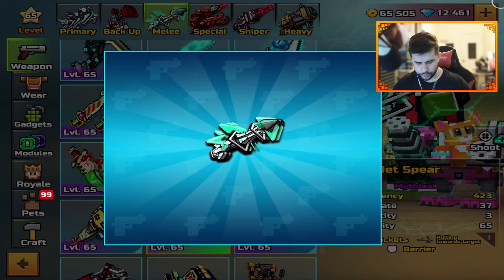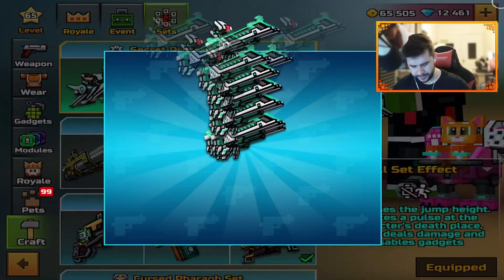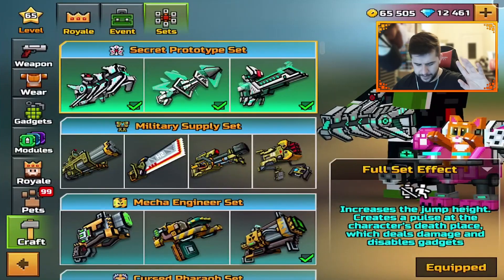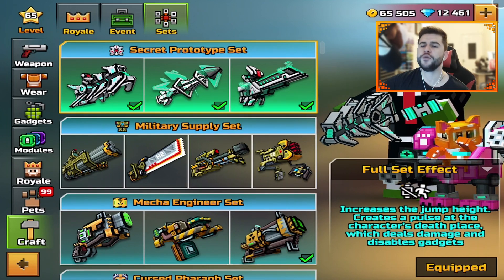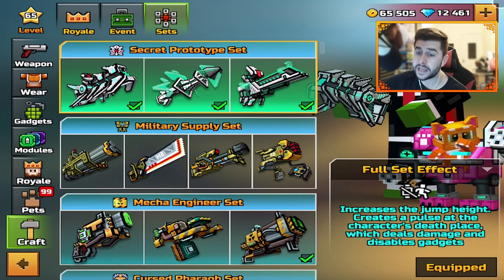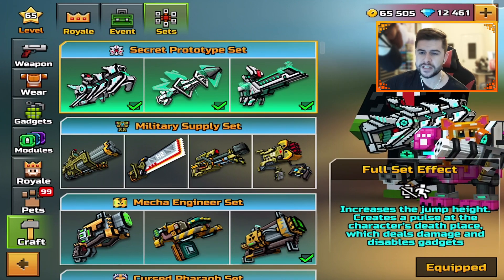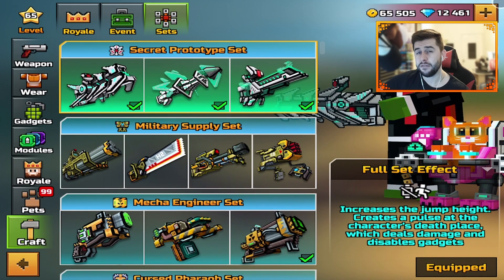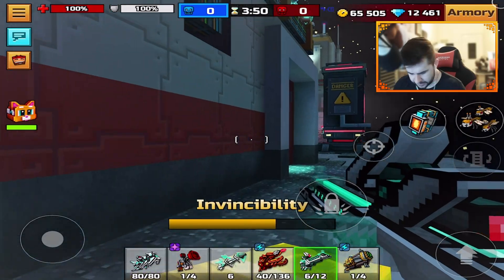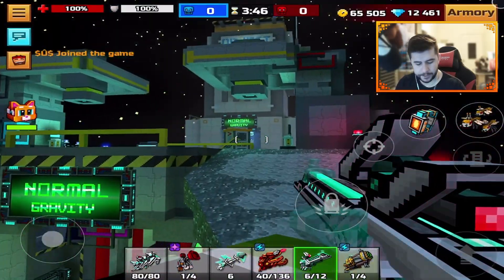I'm curious about this melee, I'm not gonna lie. The Secret Prototype Set is crafted — the full set effect increases jump height and creates a pulse at the character's death place which deals damage and disables gadgets. That's quite powerful. Let's give it a go on the new map.